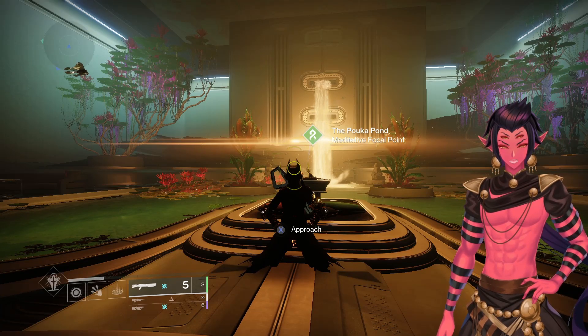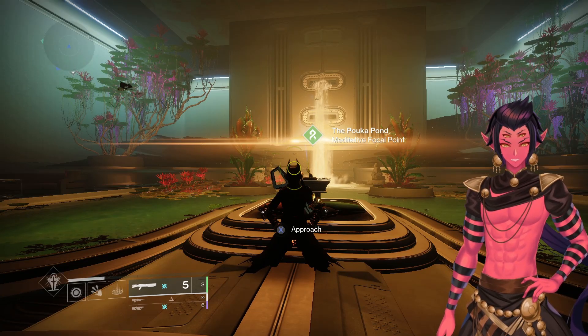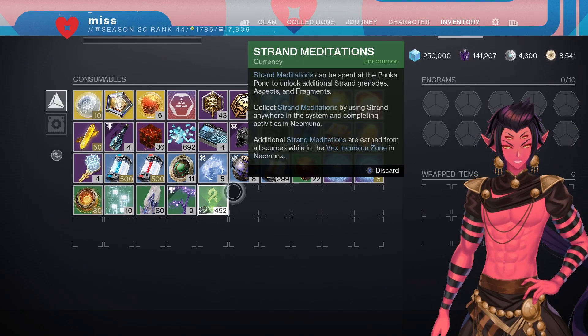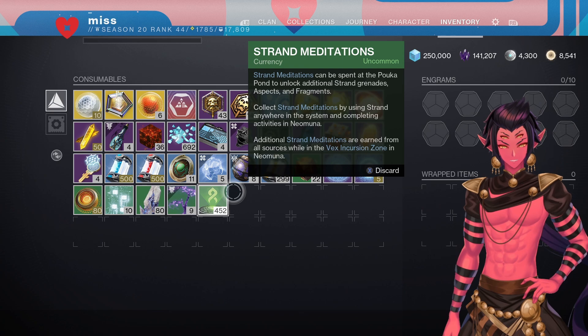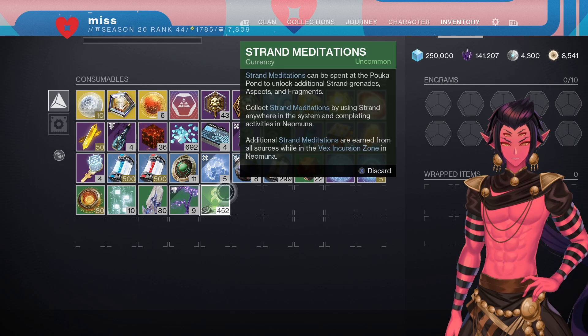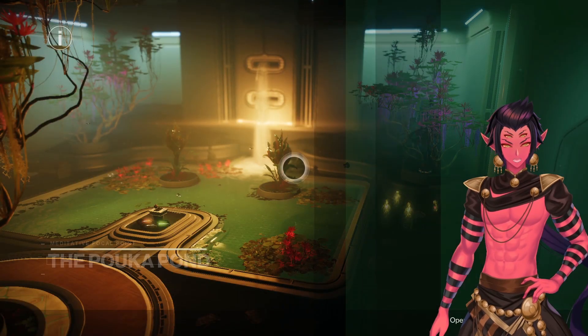This is the fastest way to gain your Strand subclass aspects and fragments for all of your characters. A lot of people ask me how I earned Strand Meditations so fast and unlocked all of my Strand. By the way, you need 2800 just to max out one character's aspects and fragments, and this is individual — they don't carry over.